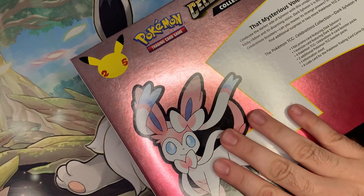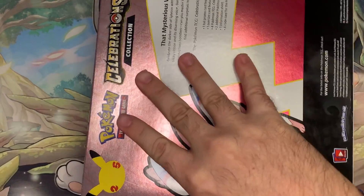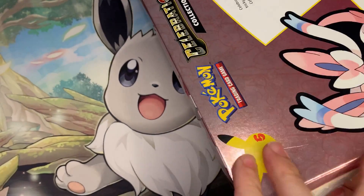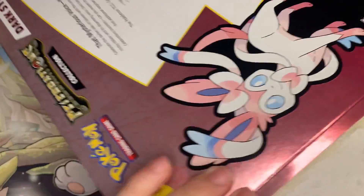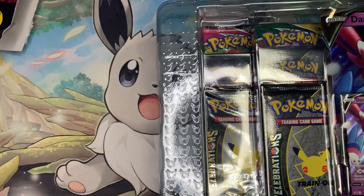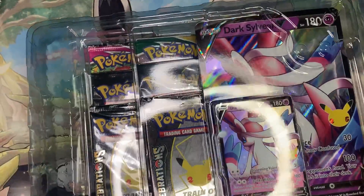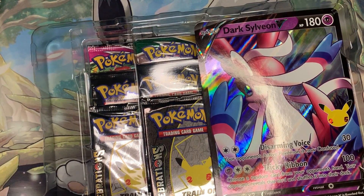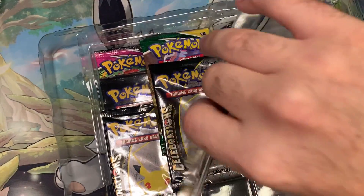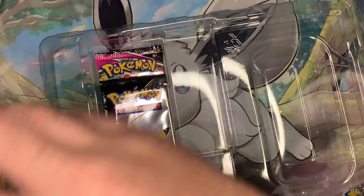I'm sure a lot of people were gonna be wondering why I went with the Sylveon one instead of the Charizard box. Well, I actually already have the Charizard promo because I got it from the tin back when Celebrations first came out. This box is from the second print run. I kind of avoided the Charizard one — I don't really need it. It's kind of cool that in the tin you didn't get the jumbo card, but you can get the jumbo card in the box. I also already have a Charizard box from the first print run in my sealed collection, which I will not be opening. So I just don't really need it.